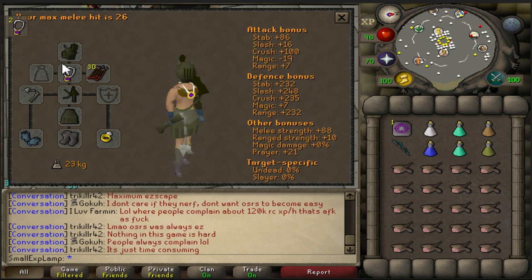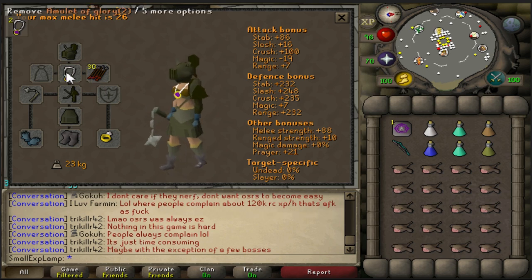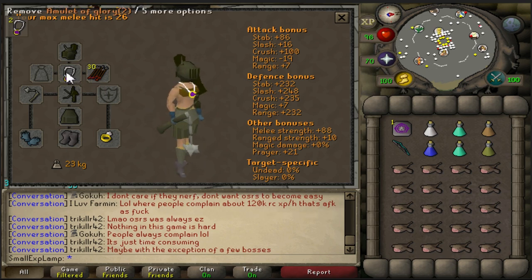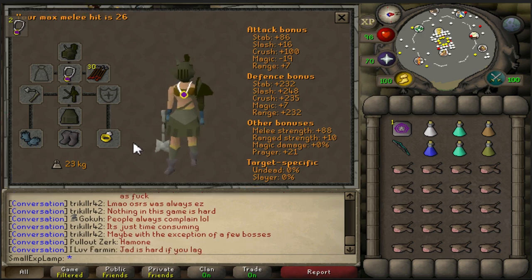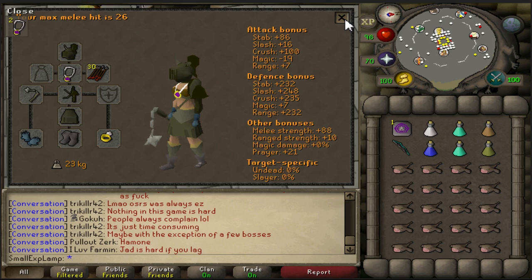You're going to want more than likely a Strength Amulet, or you can bring a Glory — it's up to you if you don't mind risking 30k. There are a decent amount of PKers that come up here. You might want a Strength Amulet, but for teleporting out you could bring a Glory. Fine Rune Gloves, Climbing Boots, Ring of Life if you want — stuff you won't be too heartfelt on losing.